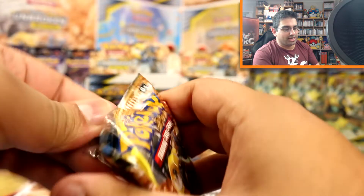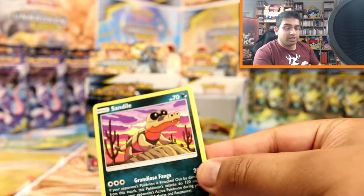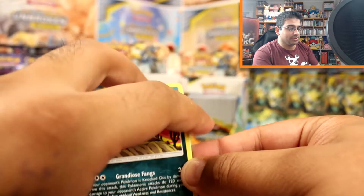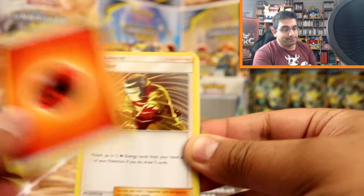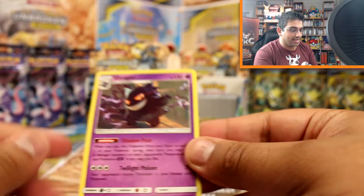I quite like the studio, it's really cool - very nice and new. I just want to get some more cool coloured lighting, so right now it looks quite full-on but I want to get some really cool funky lighting going on. Sandile, Meowth, Grubbin, Geodude, Litten, Fire Energy, Welder, Lyranoc, Gliscor, Slowpoke reverse and a Gengar.